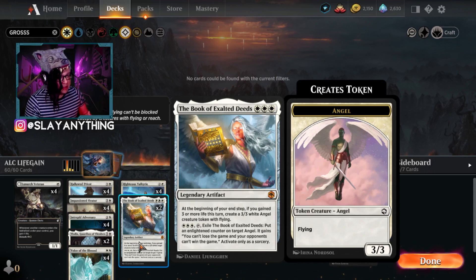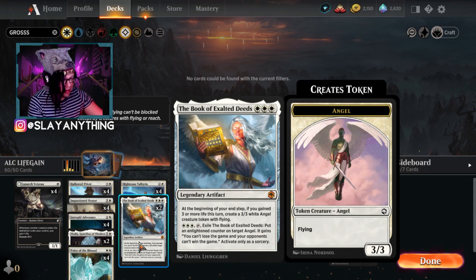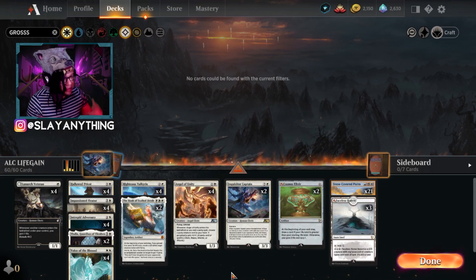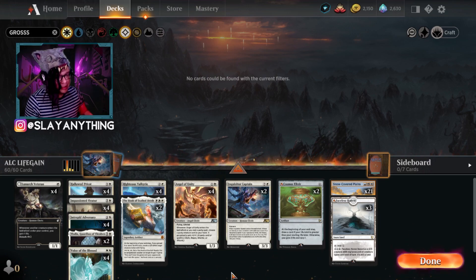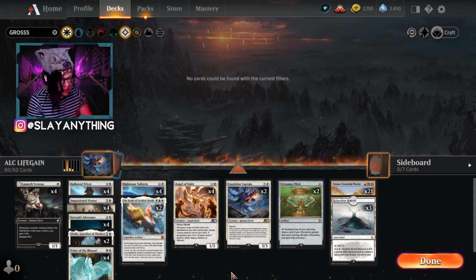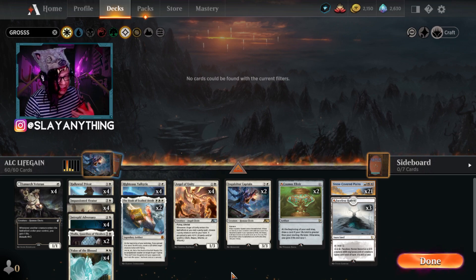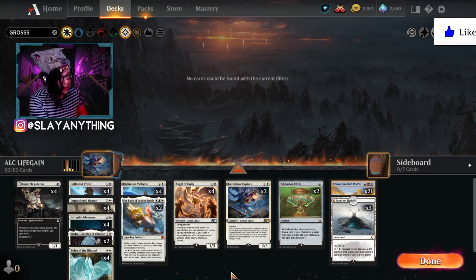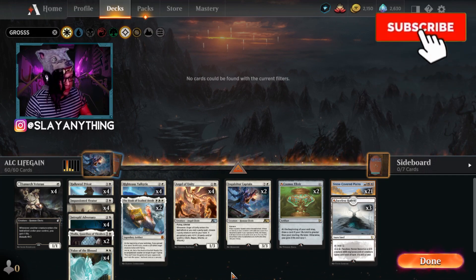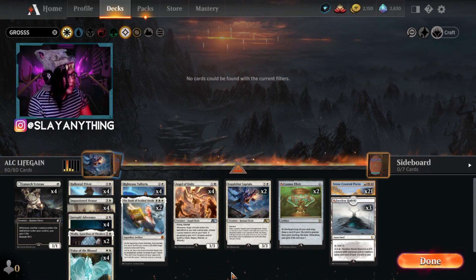The Book of Exalted Deeds combo is still super powerful and still works. Not only that, we're going to be gaining so much life that we get to use its initial ability — if we gain three or more life in a turn, we create a 3/3 white angel creature token. Lots of good stuff in this deck. I just wanted to get this one out to you guys because it is super powerful. I've tested it and was racking up win after win. Let's get into some awesome gameplay!